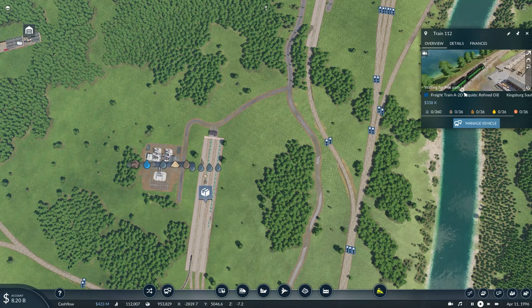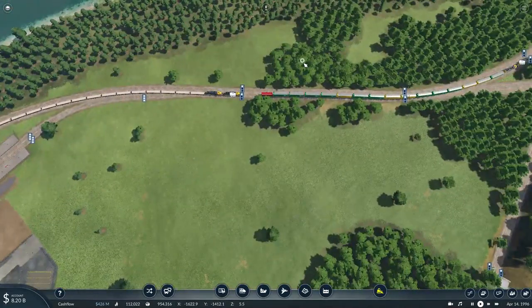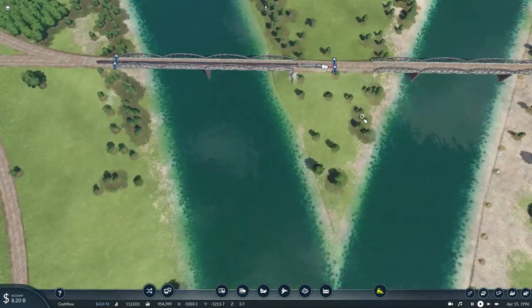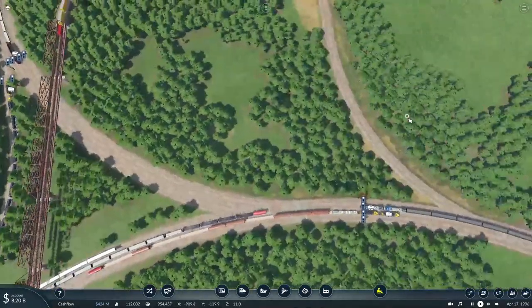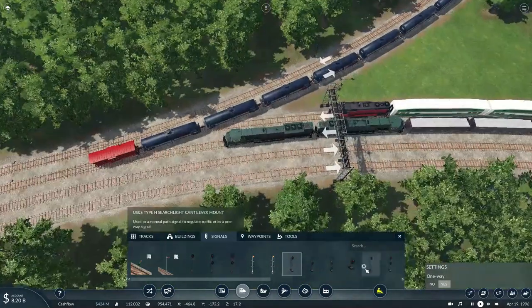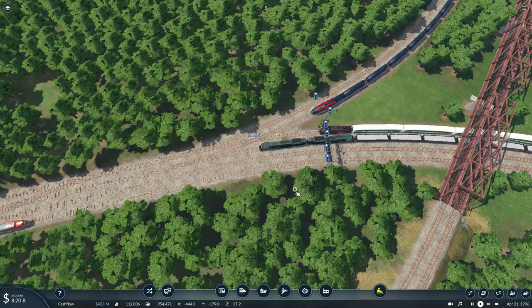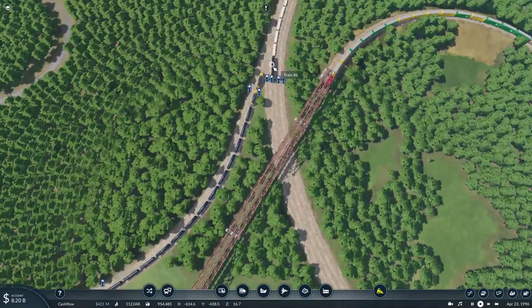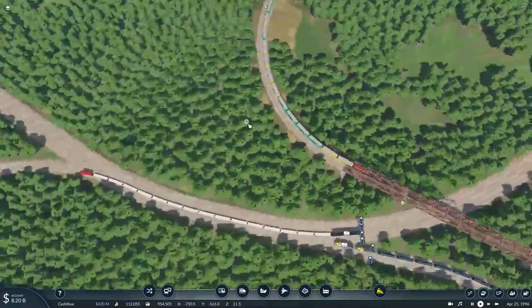226 units of refined oil are waiting to be picked up. Oh no, there's a traffic jam on this section of line. I'll have to do a quick signal adjustment just to get the trains moving together. Now the track will be clear for this train once the line is set — there it goes.